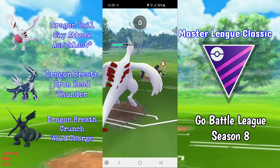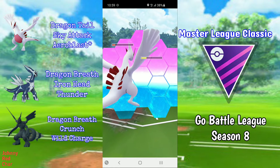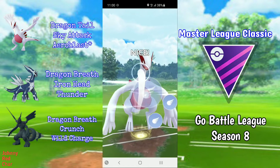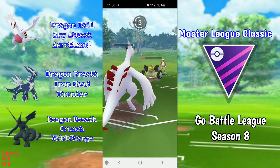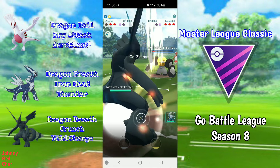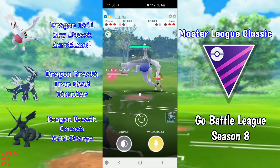Our first battle has a metal lead, which is quite a bad matchup because all our moves are resisted. But because of Lugia's bulkiness, we can chip it down and the Aeroblast does a ton of damage. I can shield the last Rock Slide and take a shield back with Sky Attack, then let Lugia go down and come in with Zekrom to farm.